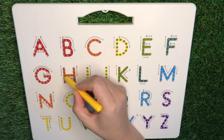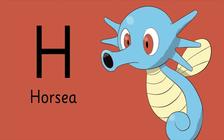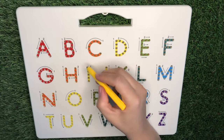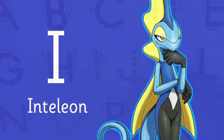H is for Horsea. And letter I is for Inteleon.